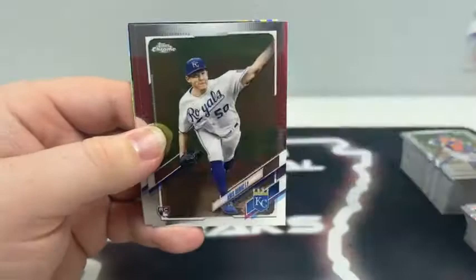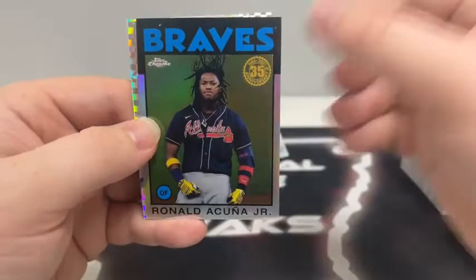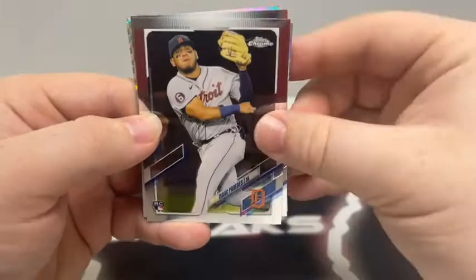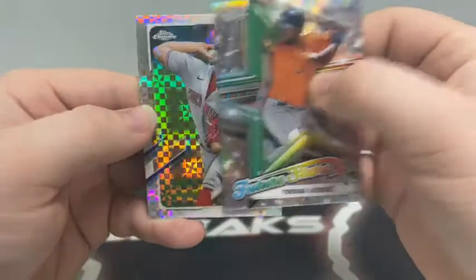Pack three: Clayton Kershaw, a Bubic for Kansas City, Evan Longoria, a 35th anniversary of Ronald Acuna, and an X-Fractor rookie of Adonis Medina for Philly — we'll sleeve that one up. Pack four: Nelson Cruz, Isaac Paredes for Detroit, Casey Mize base rookie, a Future Stars of Yordan Alvarez, and our X-Fractor is Trevor Bauer for the Cincinnati Reds.